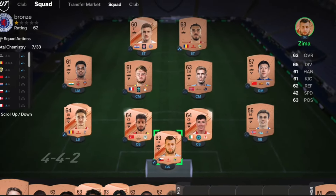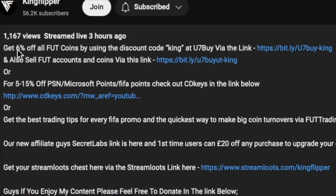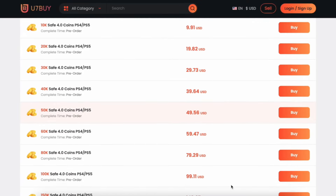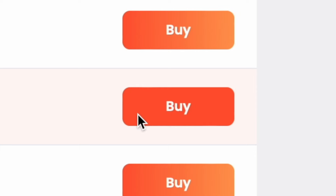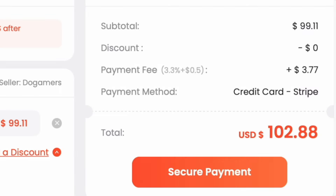Get yourself some cheap reliable coins using U7BUY — link in the description below — and don't forget to use code 'king' for a cheeky six percent off.